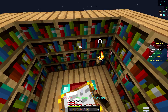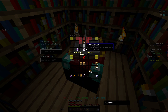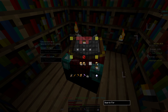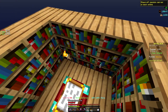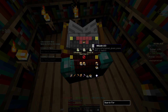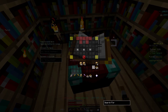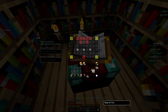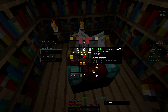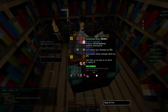I'm going to start by going for the basic Sharpness 5 enchantment, which I need a level 40 enchant for. Basically what I do is use these torches to block off the bookshelves — that's how I get the specific level of enchants I want. That's a perfect 40. First try on that. There we go — Sharp 5. Some of these are going to come with some other enchants, which can be annoying, but that's alright.